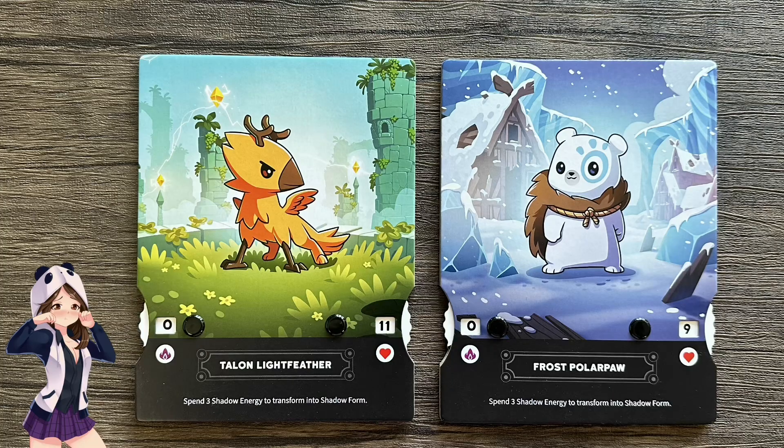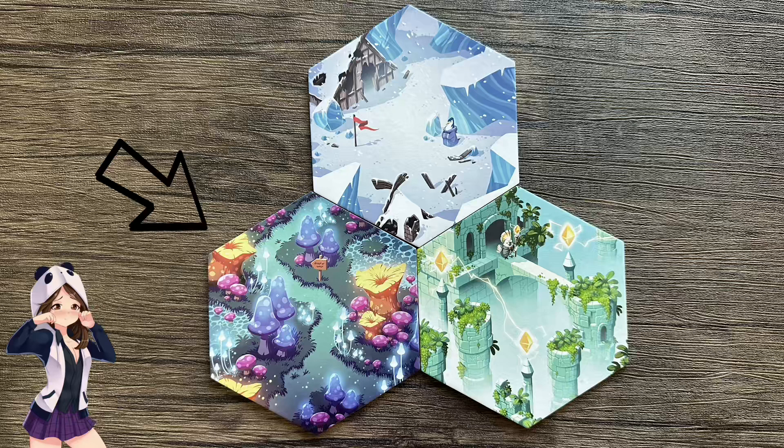This expansion adds two new playable characters, Talon Lightfeather and Frost Polar Paw, as well as three new hex tiles. Mushroom Bog: if you deal damage to an enemy while you are on this hex tile, increase that damage by one.